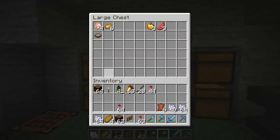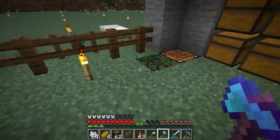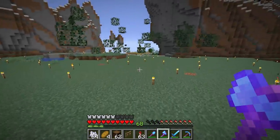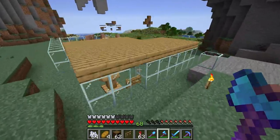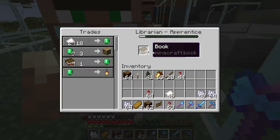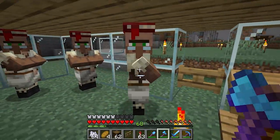Let's go ahead and make ourselves some more books. So what we'll do is just trade. I'm assuming that trading with these guys should lower that trade down to one - that's what I'm looking for. I'll put that right there. Let's just see - I probably have to level him up.